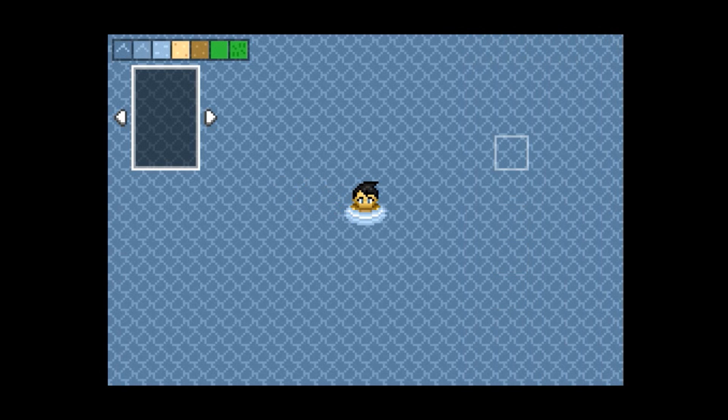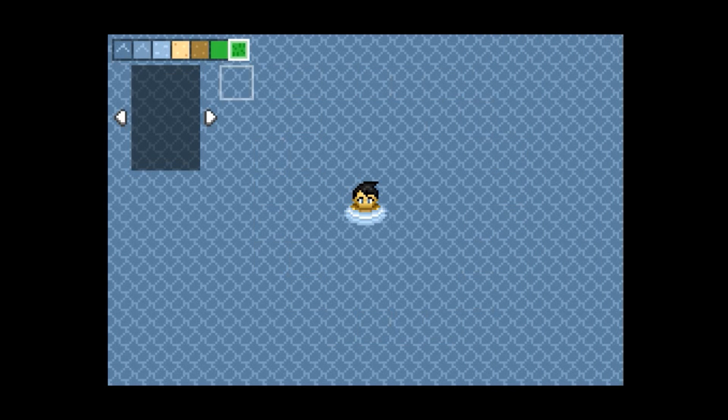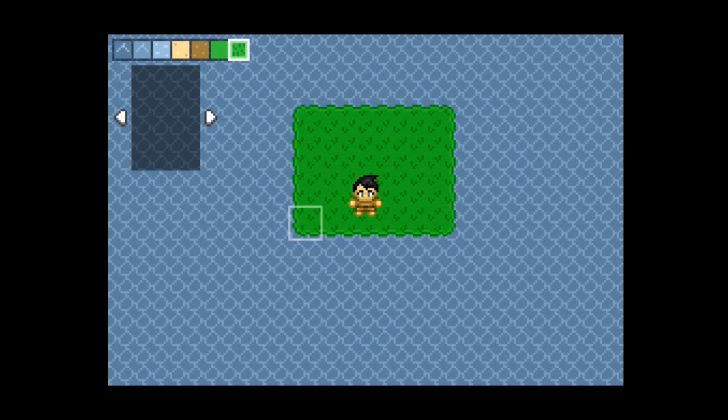When using the editor, you'll now see a cursor around the tile under your mouse. This makes it a lot easier to predict tile placement behavior and allows you to do accurate editing without needing to use the grid.